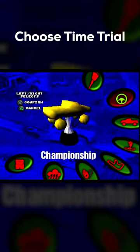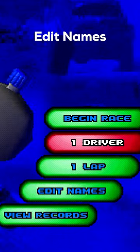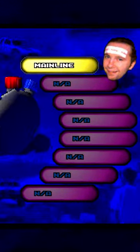First, choose Time Trial as your race type. Go to Start to Race, but on the next screen, choose Edit Names and enter the name Mainline. As soon as you do that, one of the developer's heads will appear on the screen indicating that the code works.